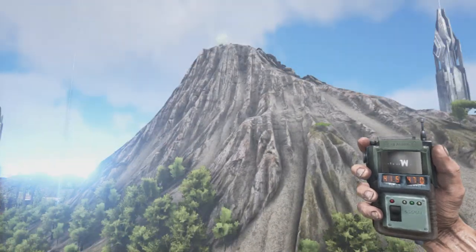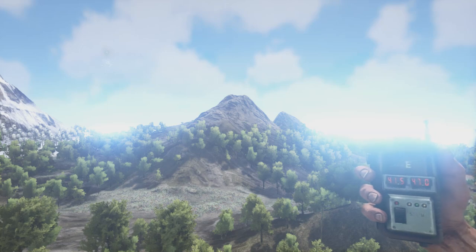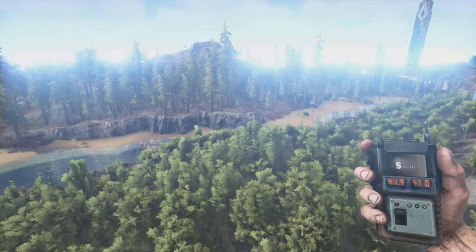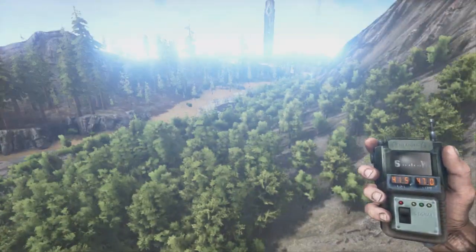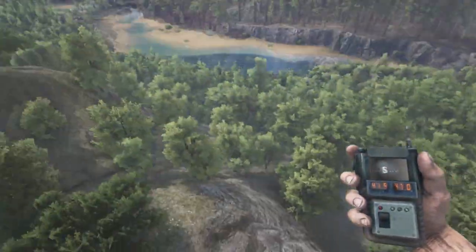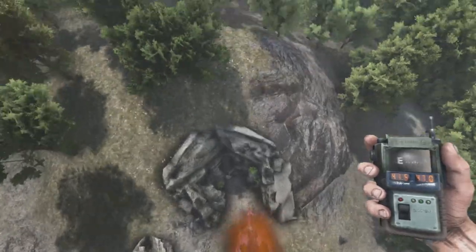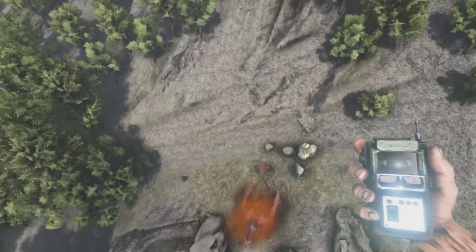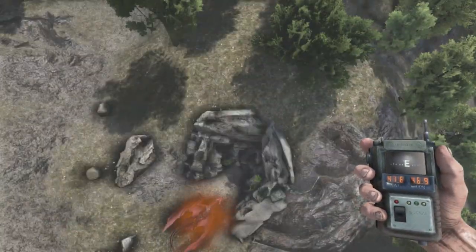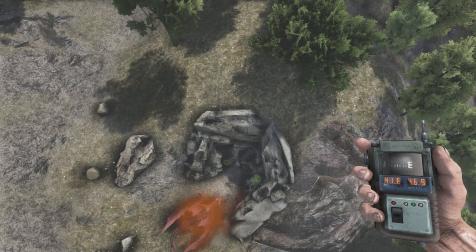To the west we have Metal Mountain. Over here is Winter's Mouth and then Red Peak, and right there is the river that runs through the center of the map separating those two mountains. From the aerial view you can see the cave entrance right down below me — pretty easy to spot at the base of the mountain. Now I'm going to take you through it and show you exactly where the artifact is.